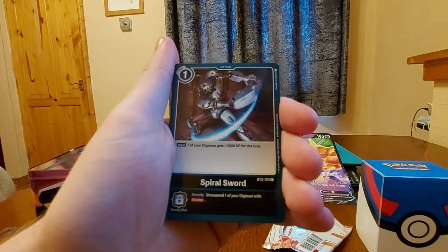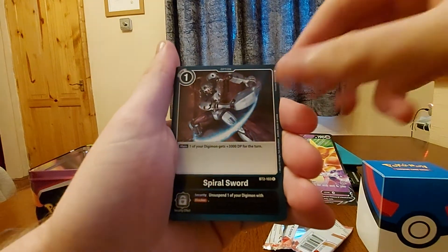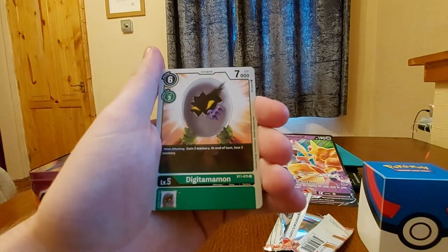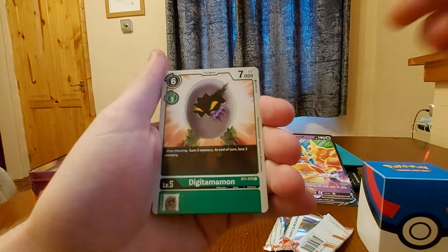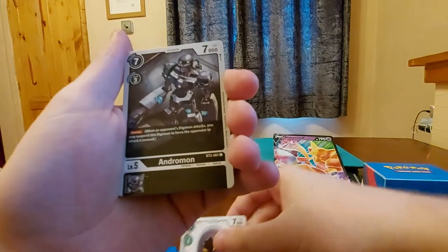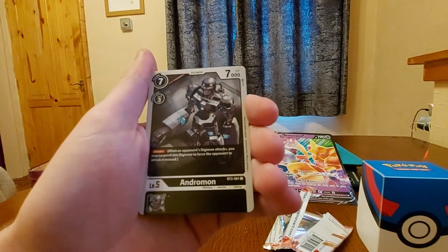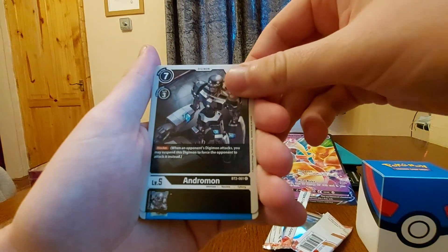Spiral Sword — your Digimon gets plus three thousand DP until end of turn, and unsuspend your Digimon with blocker so you can block again. Digitalmon — gain three memory at end of turn, lose three memory. Andromon — a lot of black decks use this card. When an opponent's Digimon attacks, you may suspend this Digimon to force your opponent to attack itself.